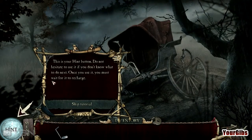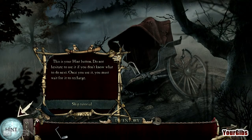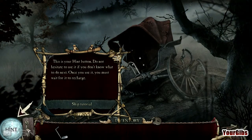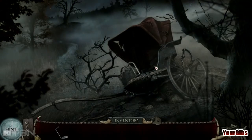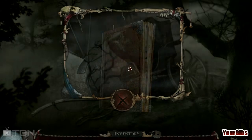This is your hint button — do not hesitate to use it if you don't know what to do next. Once you use it, you must wait for it to recharge. Something's just a little off with the voices volume. Anyway, we'll wait for that. What else do we have here? Let's look at the carriage.